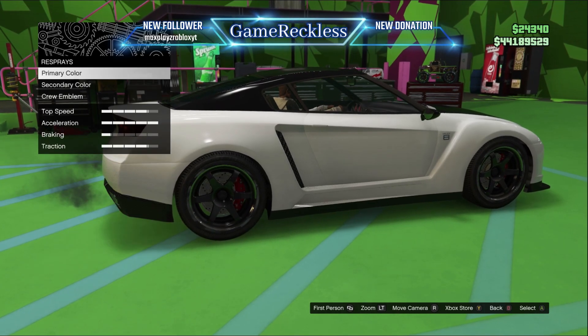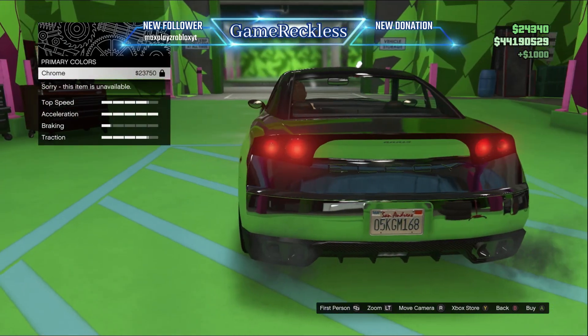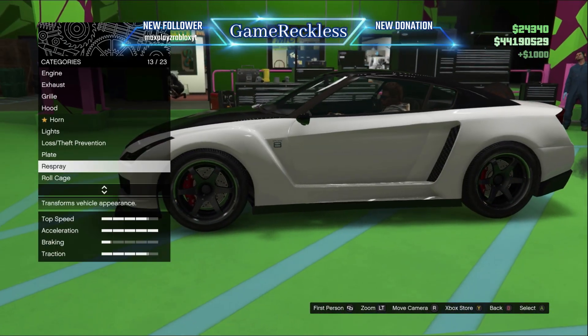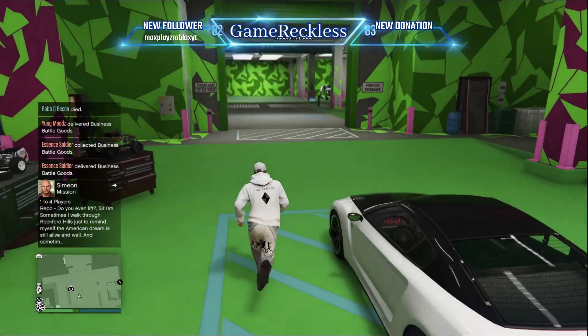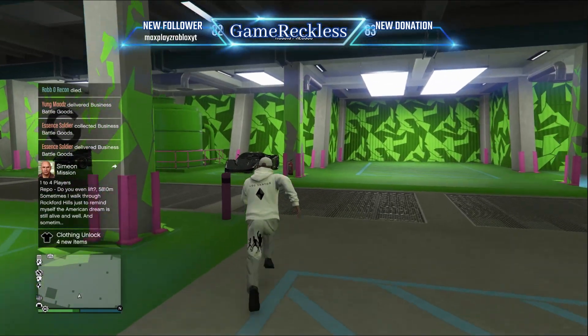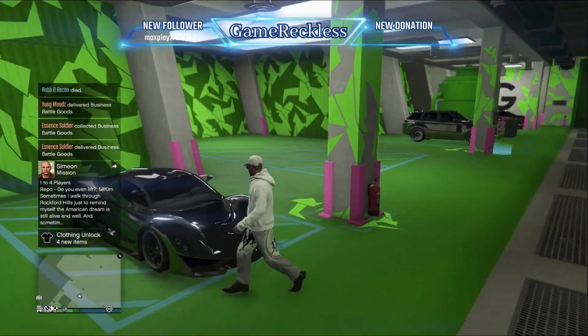Look at this — primary color chrome, it's locked. I don't have chrome as an option. Now let's head back over to these vehicles. Look at this: these are chrome vehicles and I do not have chrome unlocked as an option.